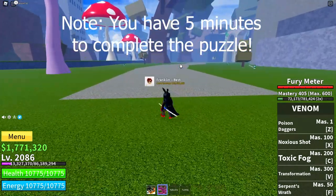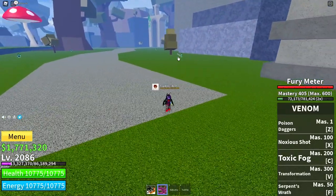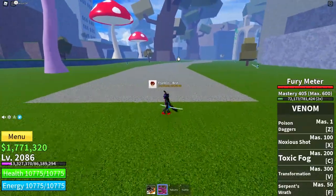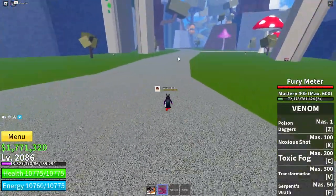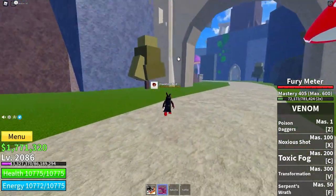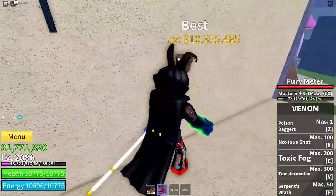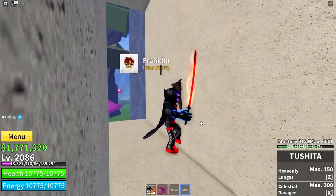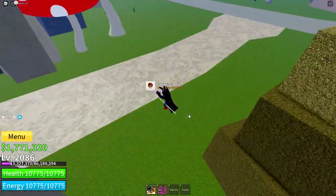Once you're here, it will be really foggy so you probably won't be able to see very far. You are going to want to follow the path, and when it splits off, go to the right, and go to the right again. Then up here at this bridge-type thing, in your inventory you'll have a Holy Torch. Use that, walk up to it, and it should light on fire. Then head back out.